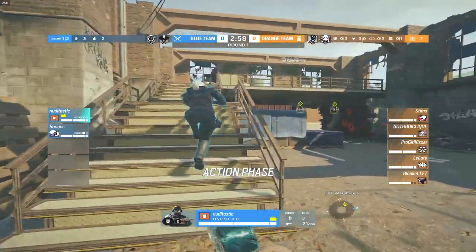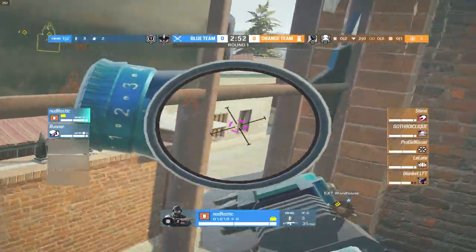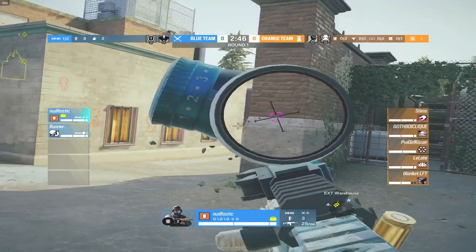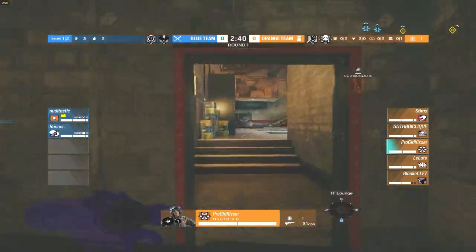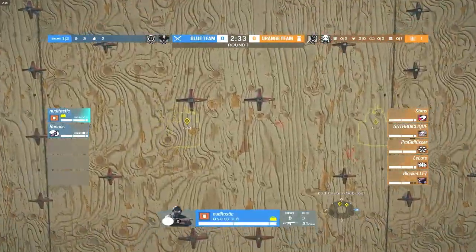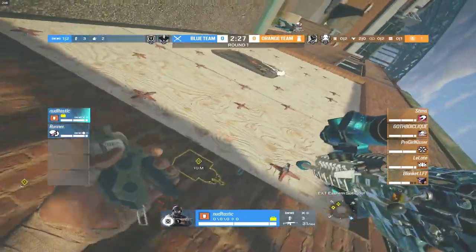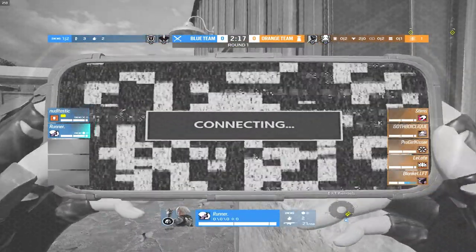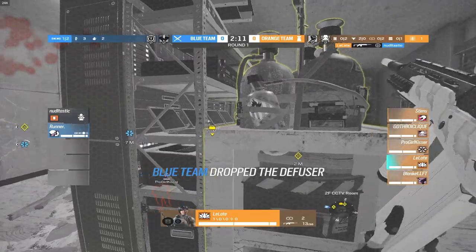We've got the two champs: Noodles picking up the thermite and Runner on the Iana — a good pair for this attacking setup. Looks like they may try to go for the main wall. A little run-out coming from Thunderbird and Mozzie. I apologize that my spectating skills aren't great — I'm on a 60% keyboard so I don't have a numpad. Runner playing camp as well, and there's a visual bug. The first kill coming out from Late onto Noodles.